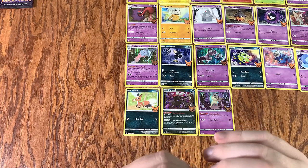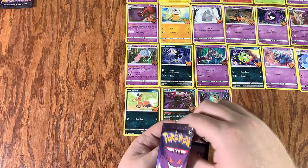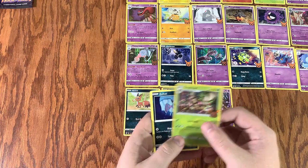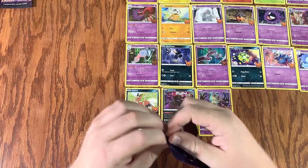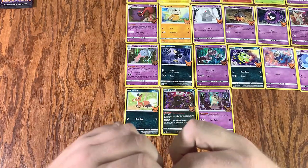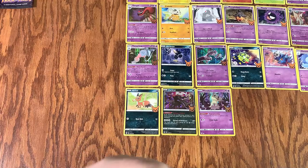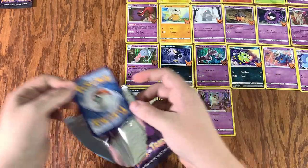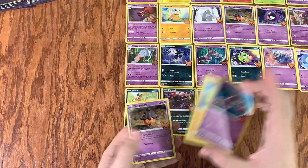We're only halfway through opening in terms of packs. Another Trevant. Zubat and Ghastly. Pull it right down to the corner — this one didn't want to open up, but we'll persuade it. All right, come on. Another Mewtwo. Cubone. Pumpkaboo.